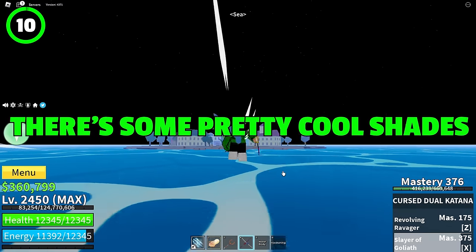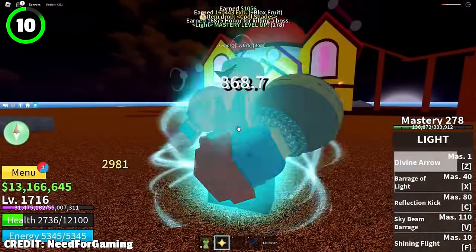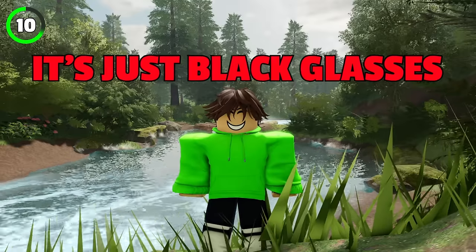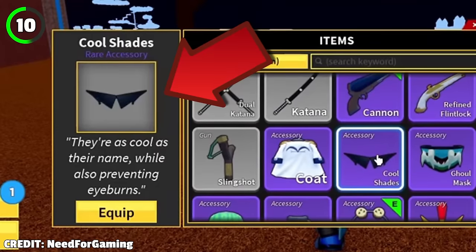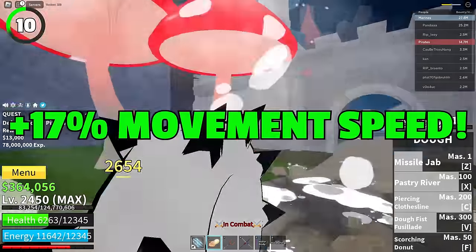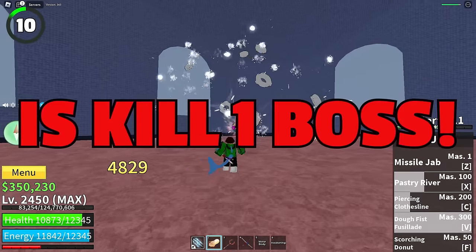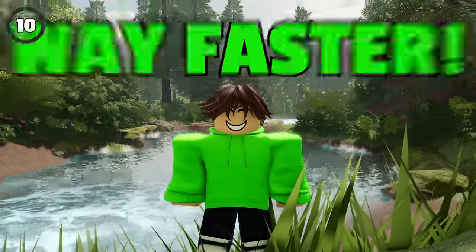There are some pretty cool shades you should get in the first sea. If you go to Fountain Island and defeat a boss named Cyborg, you'll get the rare accessory called Cool Shade — some black glasses that are a must-have. They give you 100 more energy, 100 more health, 7.5% more damage, and 17.5% faster movement speed. All you have to do is kill one boss, which is super easy. These glasses will make your leveling up process way faster.